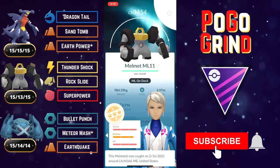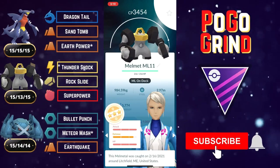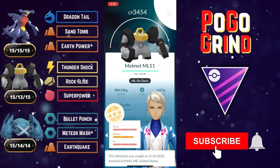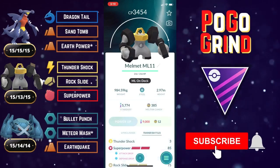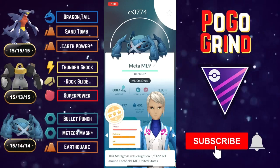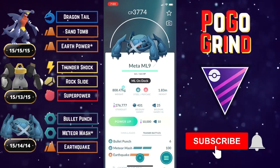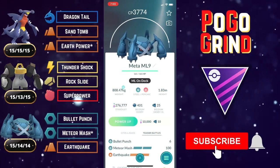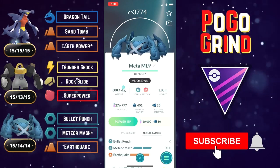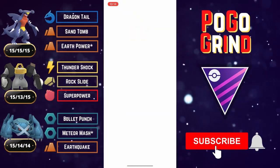If you can work around those two Pokémon, Metagross has a fantastic time. It handles Melmetals and Dialga — probably the biggest problem Pokémon in the Master League. Metagross is just a solid backbone to this team. So we're running dragon in the front, double steel in the back — it is very strong. Without further ado let's get right into these battles.